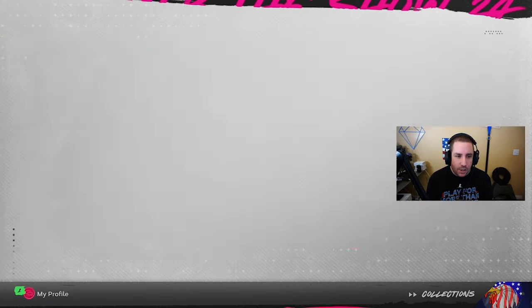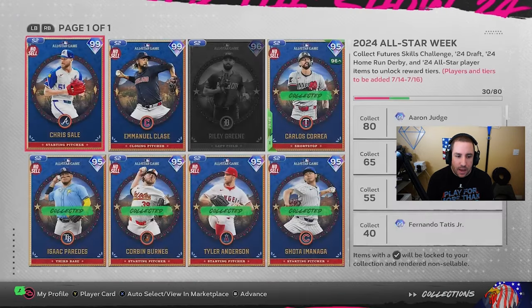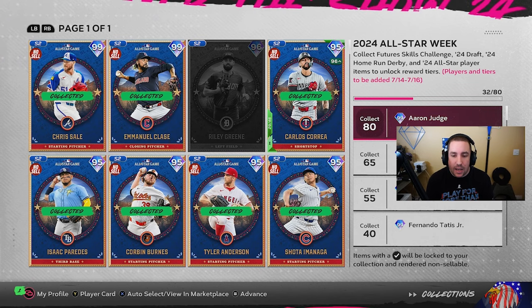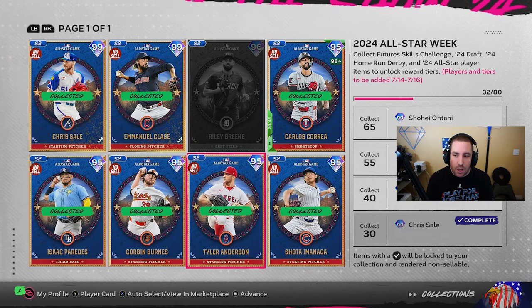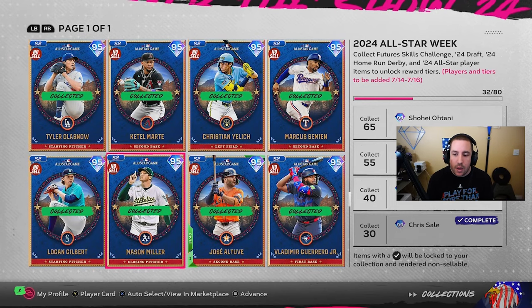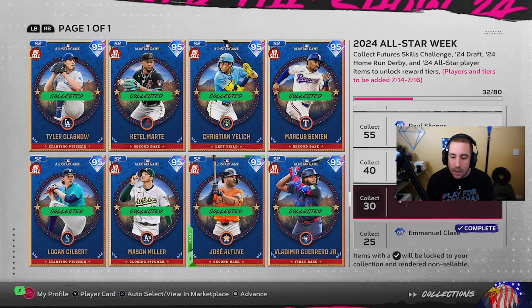Before we open packs, let me show you guys the collection. With 30 cards now that we've finished TA, we get 99 Chris Sale and 99 Emmanuel Classe, bringing us to 32 out of 40. You can't get Aaron Judge yet — the other all-star content includes event rewards Cole Ragans and Riley Green, getting us to 34, which still isn't enough for Tatis. We have to wait for home run derby and all-star game content, which will also bring 99 Aaron Judge, 99 Shohei Ohtani, 99 Paul Skenes, and 99 Fernando Tatis.